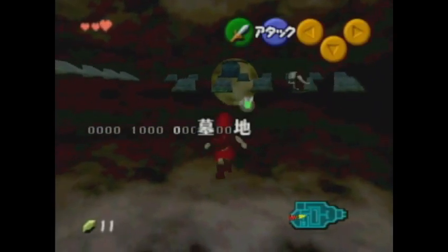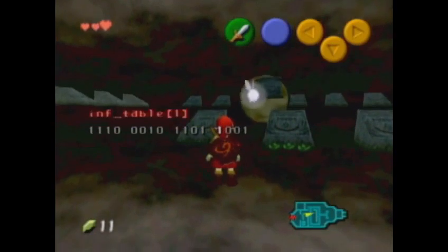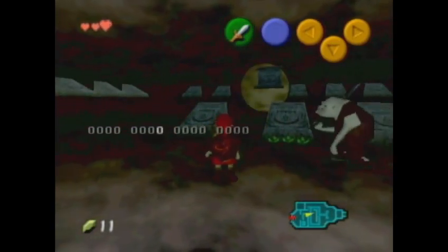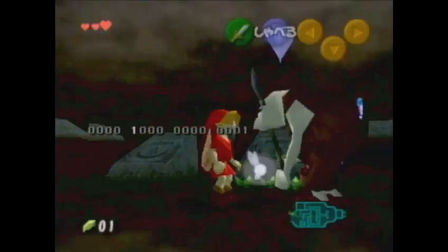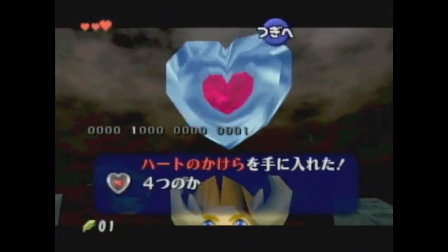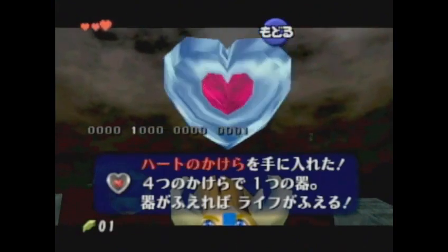One final application that I thought I'd show: this does persist through loading zones, so we can take this to other places. One place that someone might be interested in for a speedrun — the Dampe Heart Piece. We can actually edit memory such that the Dampe Heart Piece is guaranteed. So this is pretty exciting. Thank you for watching.